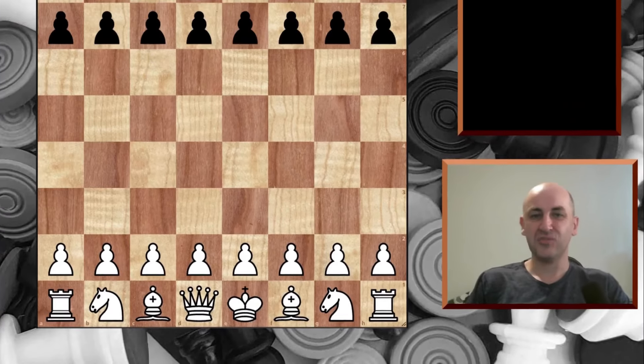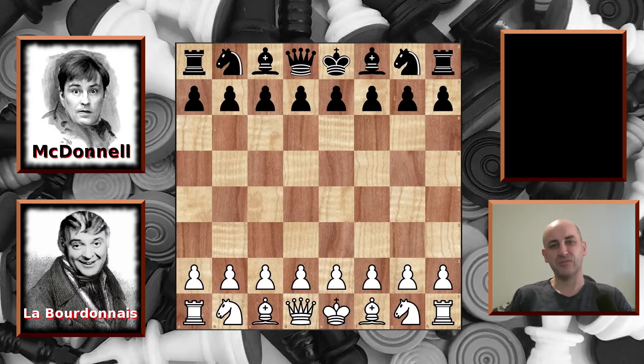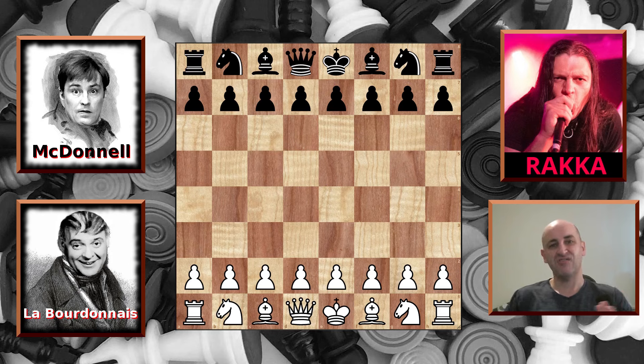Welcome back to 1834. Labordine is winning two games to one, and it's the first to win five games that will take this sixth match. Today's guest commentator is my real-life chess friend, Rukka. Rukka watches almost every video I put out and always gives positive and constructive feedback — thank you, Rukka. Rukka has been involved in an accident recently, so I hope you get better soon. Everybody needs a Rukka in their life. Strangely, Labordine once more has the white pieces for the fourth time in a row. There may be a very good reason for that, which I will explain in a future video.